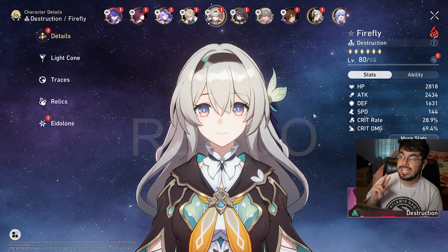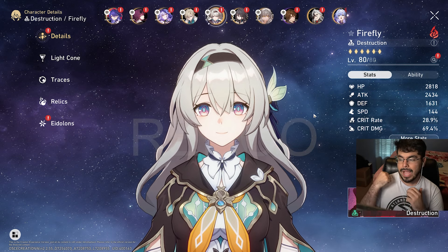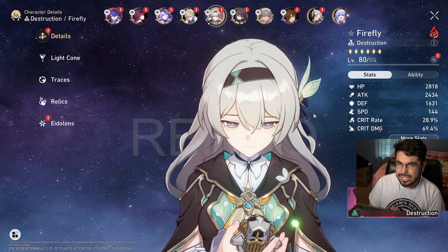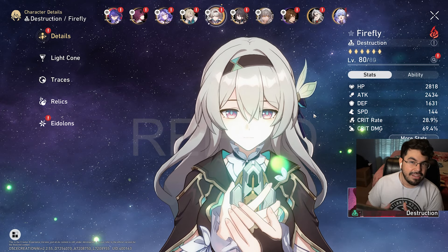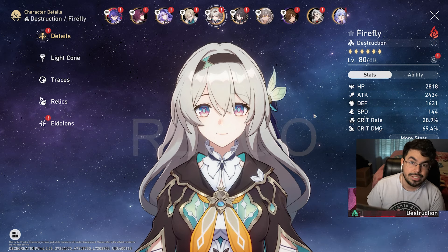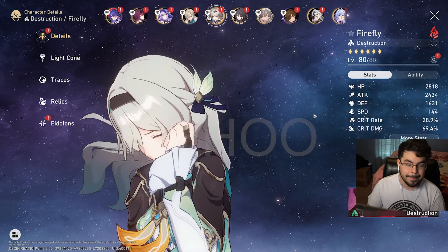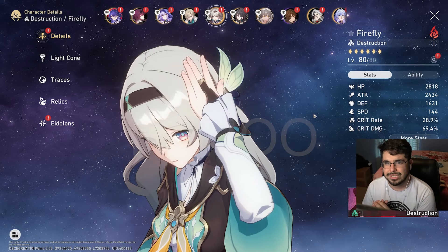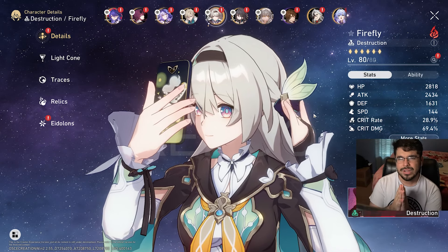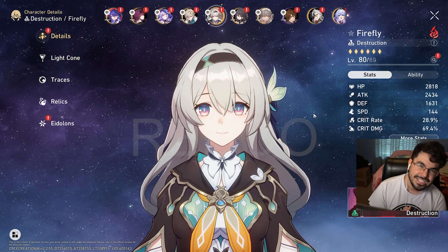She's able to do AOE to deal with multiple characters, has implant on her technique, and forces implant through her skill during her ultimate. That's very strong — something really necessary for break DPSes to have. That's why Boothill is in the situation he's in, although he does absurd single-target damage. Firefly having AOE, force implant on almost everything, her own innate super break damage, and the ability to increase her own speed opens up a lot more team flexibility. She is a super fun character. Cannot wait to get my hands on her — expect more showcases in the next few days. Let me know what you think about Firefly, how fun she looks, and whether you're pulling. Thank you guys so much for watching — see you on the next one!